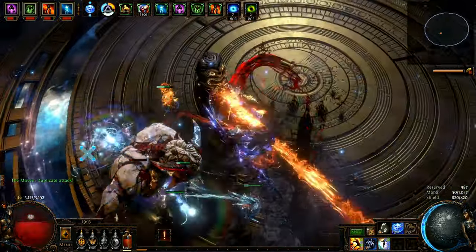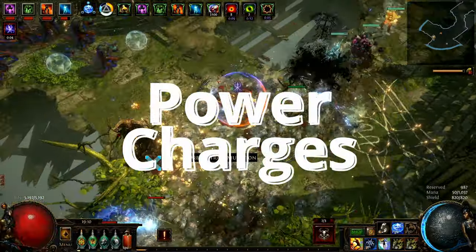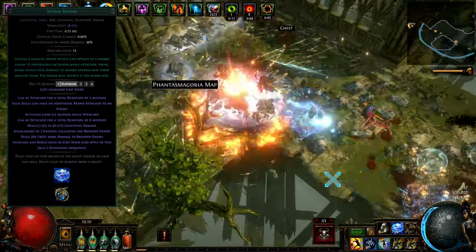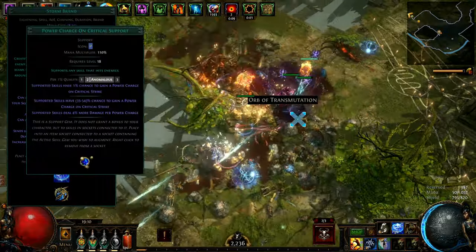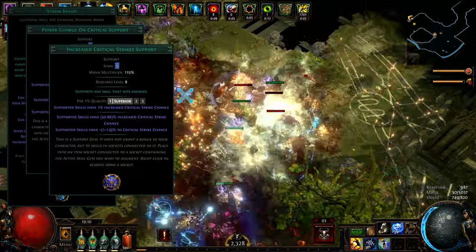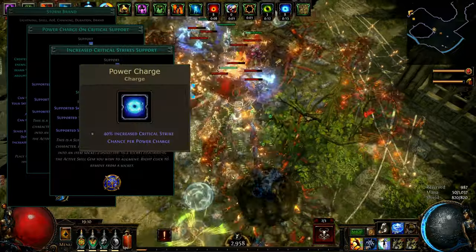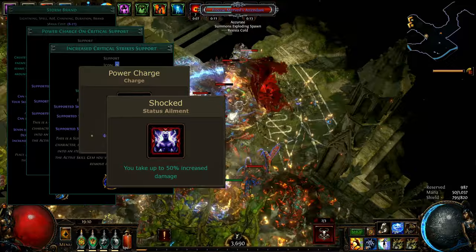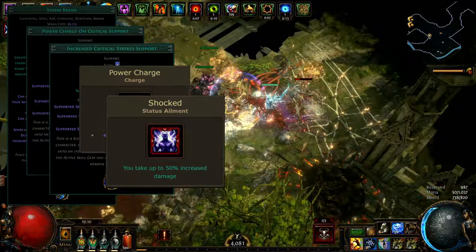Here we go with a detailed explanation of the build mechanics. Where are the charges coming from? The first starting point is a Stormbrand setup. Stormbrand is a really fast spell that can crit many times per single cast. It is supported by Anomalous Power Charge on Critical Strike support, and with Increased Critical Strikes support, Stormbrand has 100% crit chance and not only gives you power charges but also stacks shock elemental effect for extra damage. This setup likes dense monster packs and can get you 8 instant power charges.